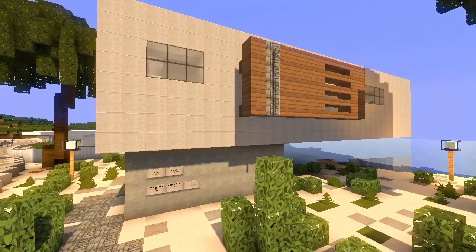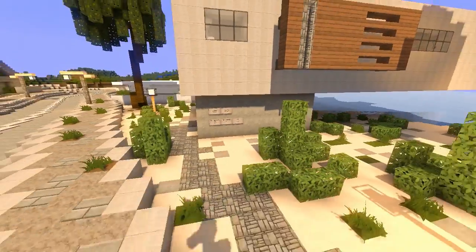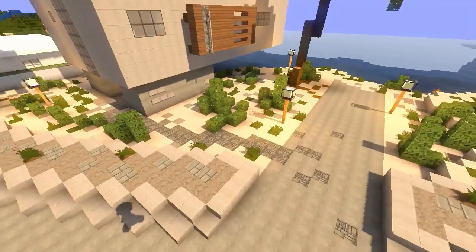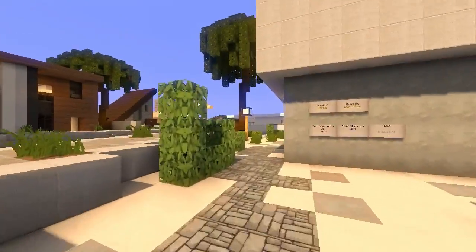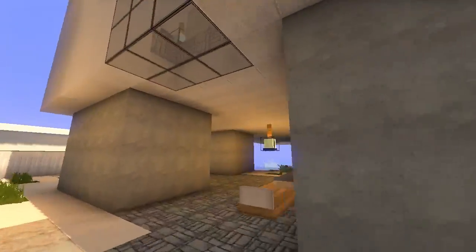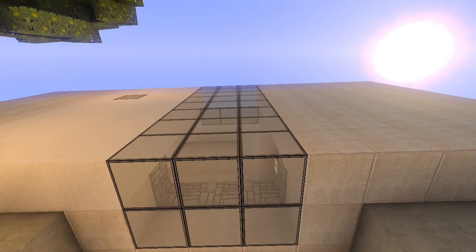Breathe in, breathe out — come on, let's check it out on the server. Where do you enter? You enter through here — that's the front entrance. Let's check it out on the inside and I hope you get some inspiration. What I really love about this house are the windows.